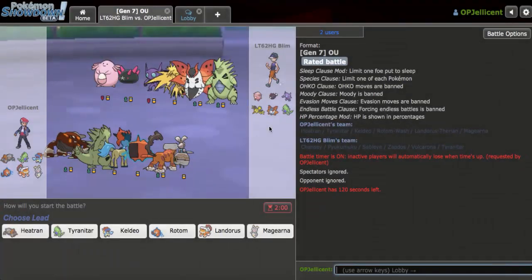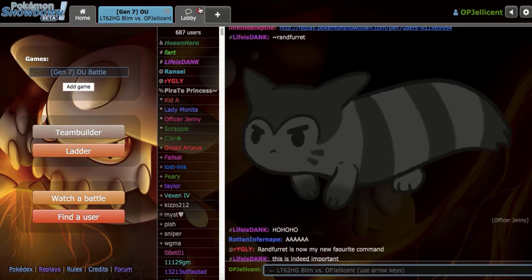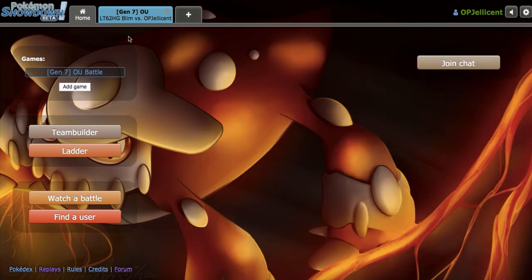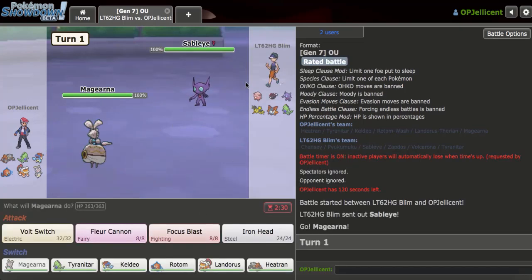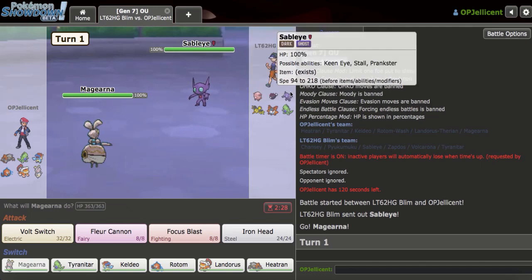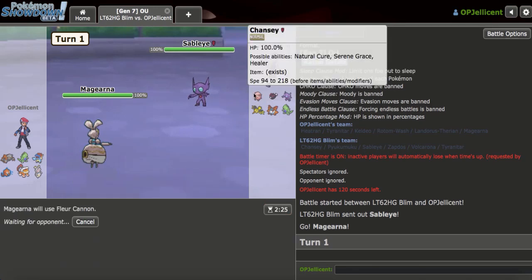Okay, I got another game right here. I clicked on the Lobby and just took my ladder ranking. Four minutes in, two beatdowns - it doesn't get much better than that. My Keldeo is just going to kill everybody right here. Unfortunately, Sableye is just really annoying. I'll go with Magearna against Sableye just because they don't really switch into Fleur Cannon that well. I guess I can go for Fleur Cannon here, then I'll Volt Switch the next turn. I think they have Protect, so that's all cool.